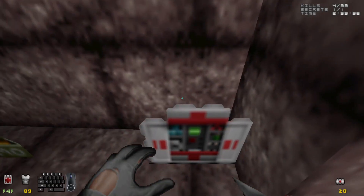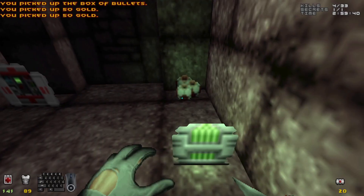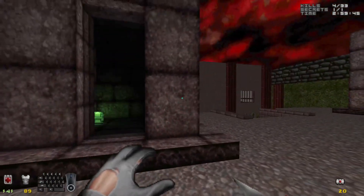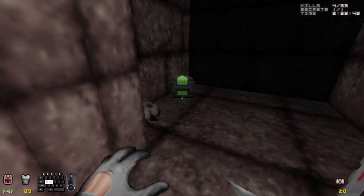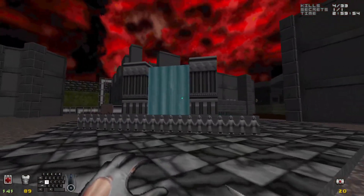Inside the obelisk, for a suit of shadow armor, a field surgery kit, a box of bullets — two boxes — a 50 gold energy pack, and a bundle of high-explosive grenades. I believe this door does not close, so you should be able to go back in here whenever you need to for resupplying purposes. So that takes care of the secret.